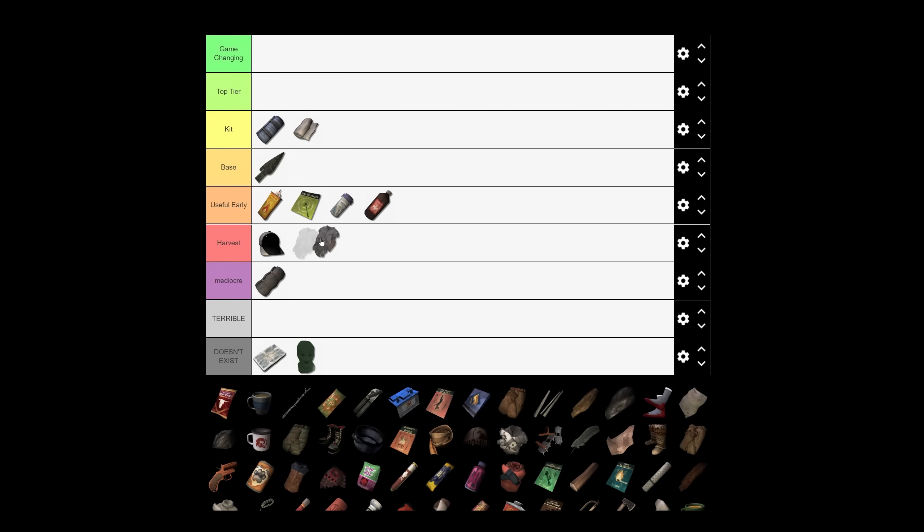The bear coat is the warmest coat in the game and definitely part of your kit. Whether you wear one or two bear coats, one wolf coat, two wolf coats, or the moose coat is personal preference — it comes down to whether you prefer warmth over mobility. One is heavier but much warmer.